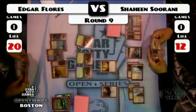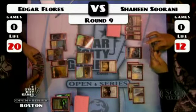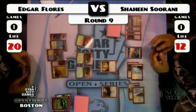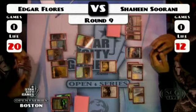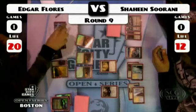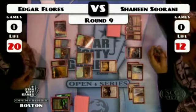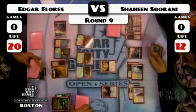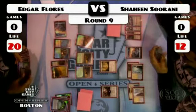Shaheen drops that fifth land — he's holding a Sun Titan, can't see the rest of the hand. It's pretty impressive to see so many lands on the board after the double tectonic edge, when four of them hit the bin, and they both have a tectonic edge floating around right now. Edgar's only played one, but Shaheen's seen three so far this game. You've got to think the Colonnade is going to get taken down at some point.